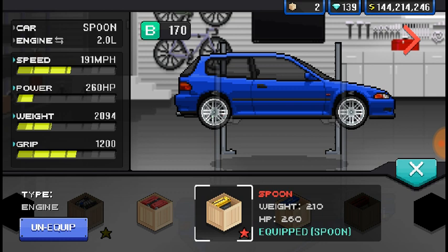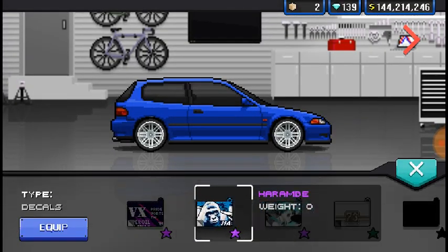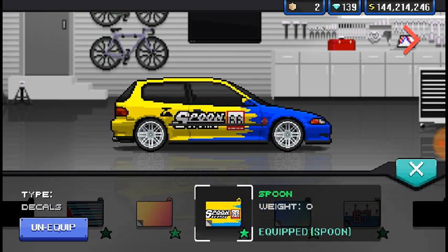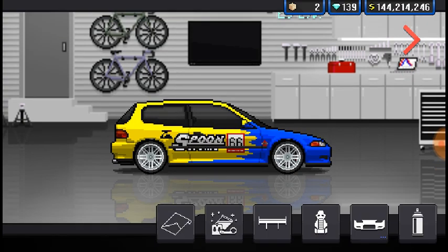I got it in a crate, so I'm going to use it. And not only that, but I have their famous yellow and blue livery in game too - got that in a crate too. So I thought, why not build a whole Spoon-inspired build? It's not going to be based around a car they use to race. It's just Spoon - it has the Spoon engine, it has the Spoon livery. That's the whole basis of the build.